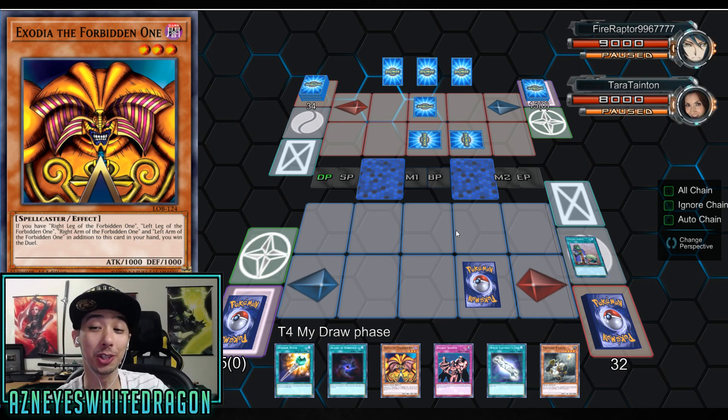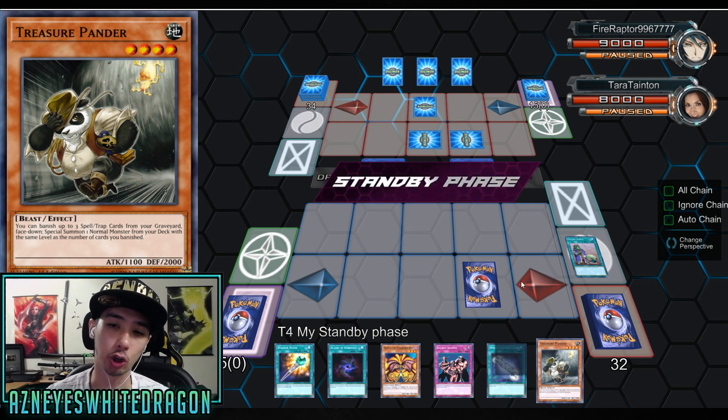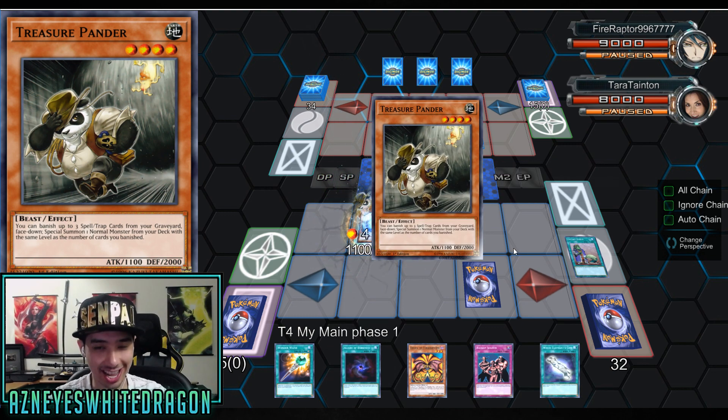Exodia in Link Era - is it possible? And is it now considered broken? Everyone on my livestream was like, dude, this is straight up broken. Broken to me means something not working as intended. And that is all because of the Link summon mechanic and Treasure Pander, which is a card no one is even talking about.